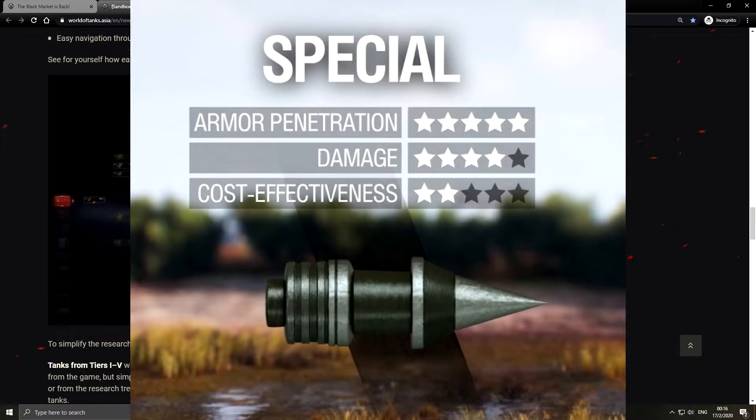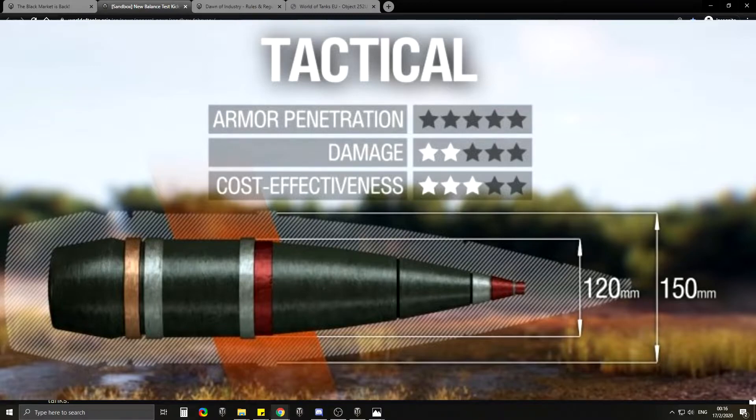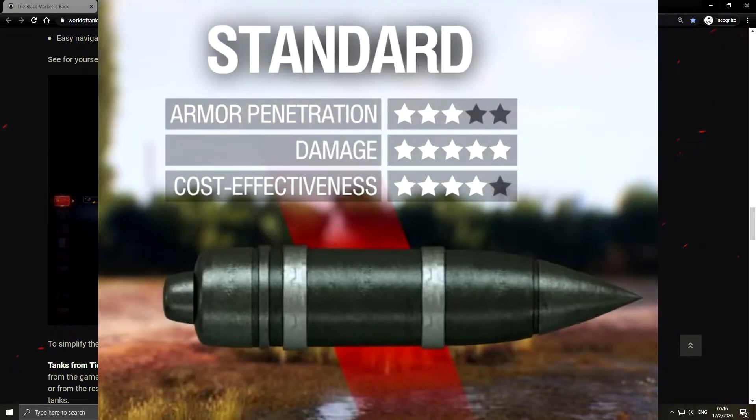Imagine if you're tier 8 matched up in a tier 10 matchmaker — as it is you can't pen them. What use are higher-damage AP shells if I can't pen tier 10 tanks? I can't even pen tier 10 tanks with gold rounds. So what use is more damage in my AP shells if I can't pen? And when I can pen with my gold rounds, I'm doing 20% less damage, which means I need to fire more. This is ridiculous.